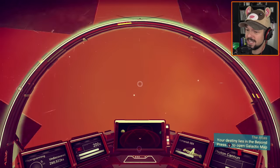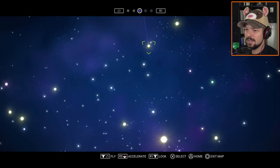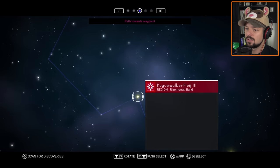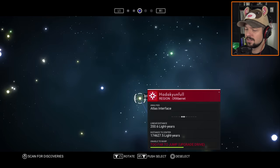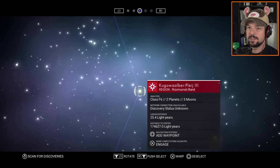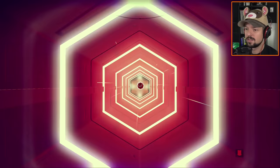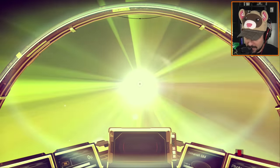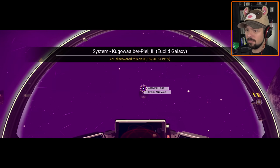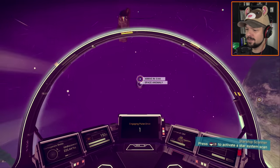Wow, this is freaky. The Atlas interface wants us to keep going. There seem to be a few stations, a few ways - we have to go a few jumps. I think I can jump this, I might need one more warp cell but yeah, we're doing this. I want to understand, I want to know. We're in a new system and this is an anomaly. I would love to know what this anomaly is about.